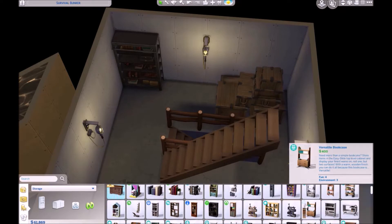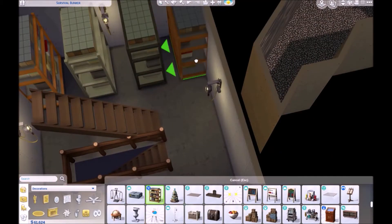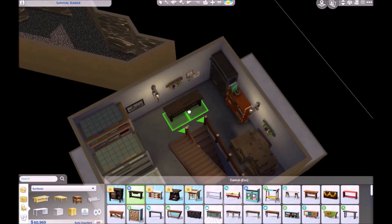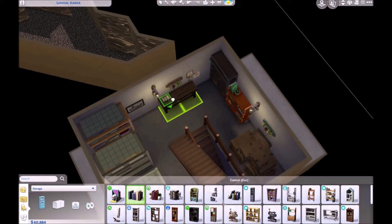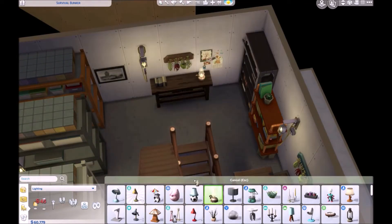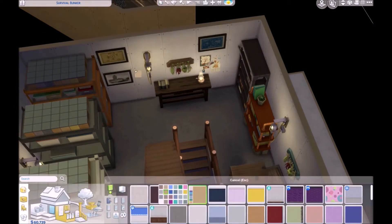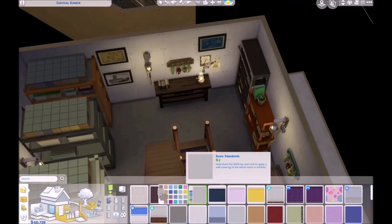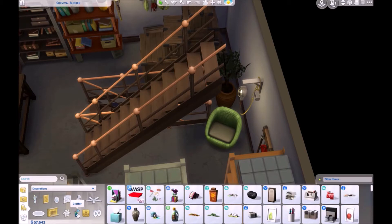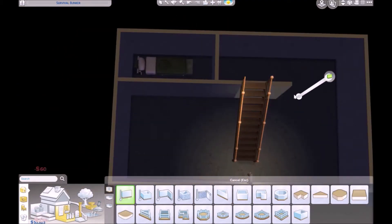There are also a couple of bookshelves off to the side — one is even being held up by cement blocks, which I thought was appropriate. I didn't do any research on what you'd actually need in a bunker, but obviously if you're stuck inside and can't go anywhere you're going to need some books, so bookshelves make sense to me.